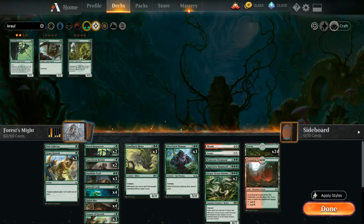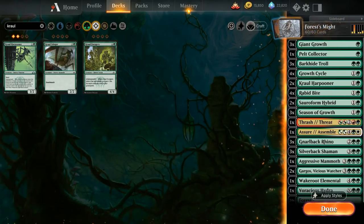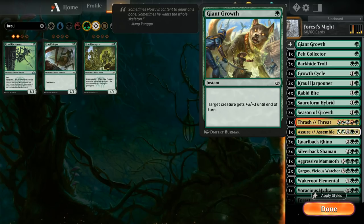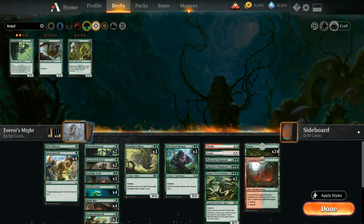We'll take a look at all the commons we can add to the deck in order of importance, then the uncommons and rares — though spoiler: no mythics required for this build. First we'll add a fourth copy of Giant Growth as a very efficient pump spell. Next we want to add more cheap creatures, since pump spell focused decks really want to start out with cheap creatures they can then enhance.